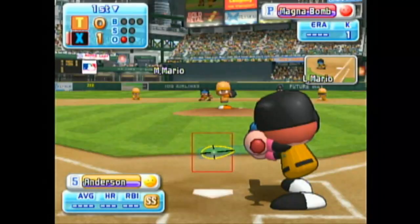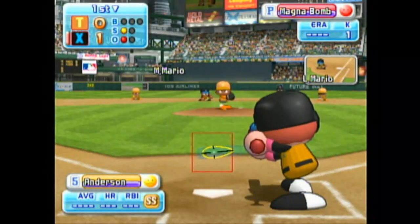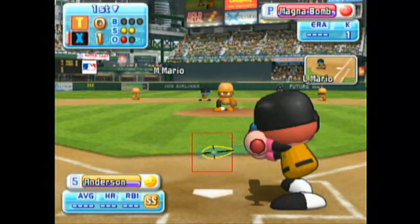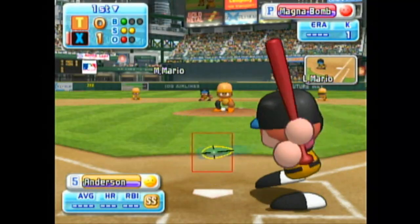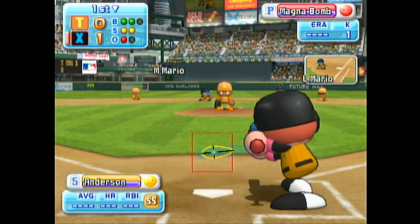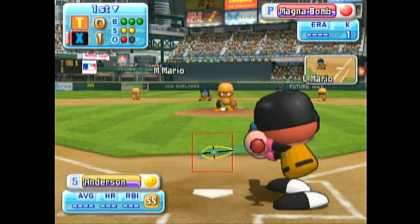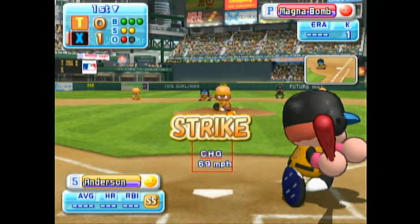Next at bat, Anderson. Tokyo could stretch their lead here. Here we go for the first pitch — strike. It's a strike, he's behind in the count. Pitch is out in this situation. That one clearly missed the strike zone — ball. Here's the 2-2 pitch — ball. Anderson strikes out.